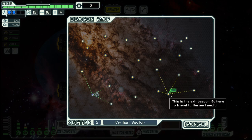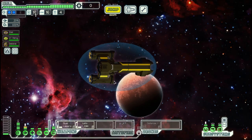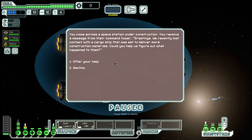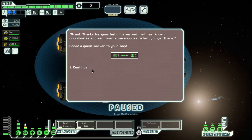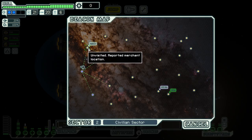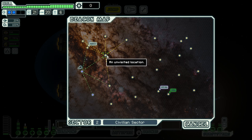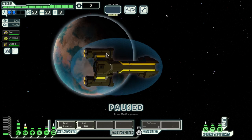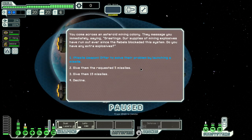And we are already pretty close to the exit. The next two sectors after this one are Nebula, so we need to make sure that we have quite a bit of fuel there.